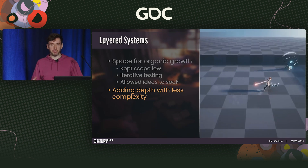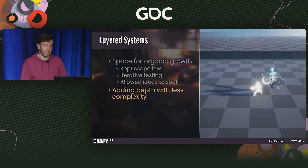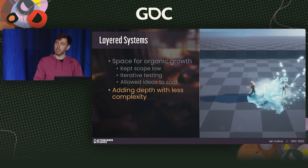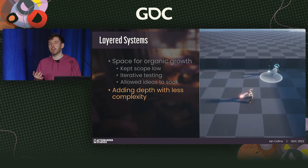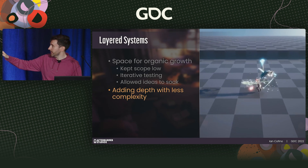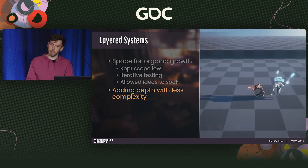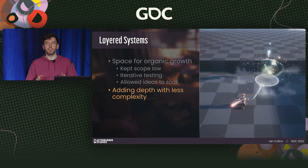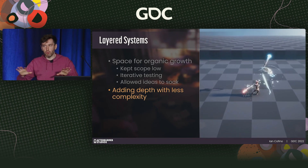Our solution was to layer on an elemental system — assigning elements to items and linking that system to the status effect system. Fire caused damage over time, ice froze enemies, water slowed them down — pretty standard stuff. But we elevated it by encouraging the mixing of elemental attacks on the same enemy, rewarding the player with an automatic critical hit that did double damage. We then built on that by creating passive items that would boost things like your critical hit multiplier or the strength of elemental status effects. It's important to note this was done over many, many months.